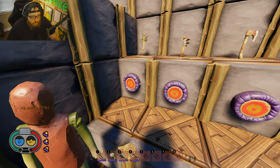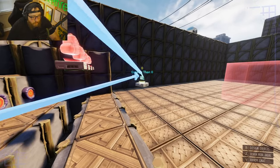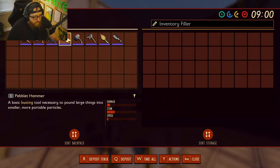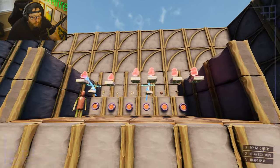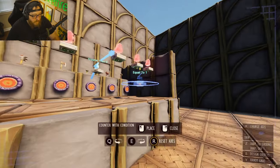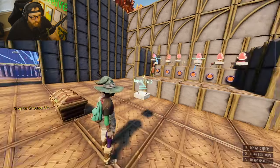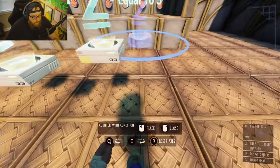For a two-cost item it's essentially the same scenario. Copy the greater-than-zero counter, hold G to remove all the links, hook the pebblet hammer target to its own inventory filler. Try to stay as organized as possible because this can become a mess with all the wiring. For items costing two or three currency, we change the condition to equal-to-two or equal-to-three with value change.